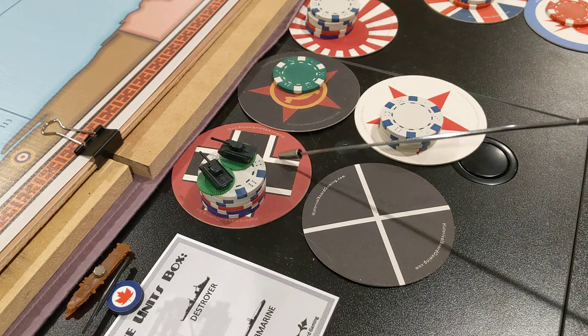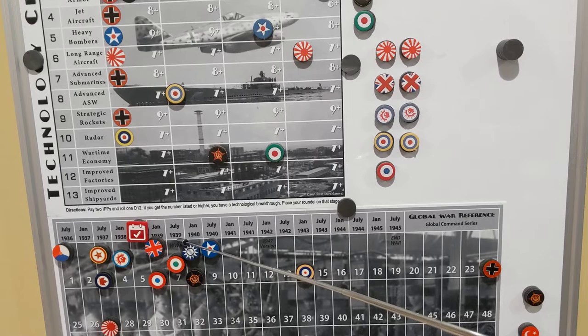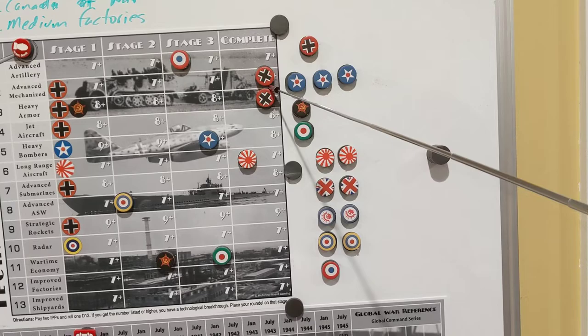Germany has advanced mechs, and those can be purchased starting in July 1939. So Germany's probably going to save all the money they collect at the end of this turn and next turn, and then buy advanced mechs instead of normal mechs, because advanced mechs attack and defend slightly better and can pair two-for-one with blitzing tanks.